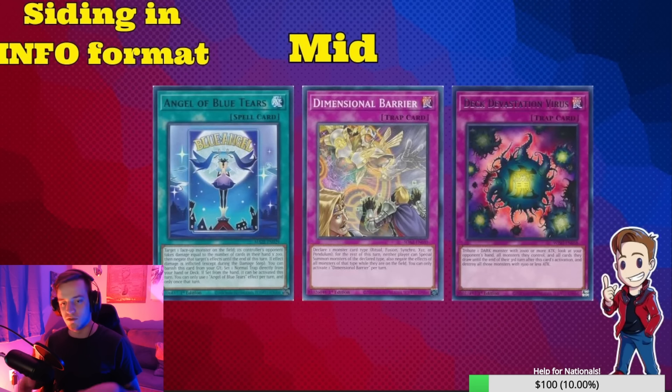The first card I'm going to talk about is Mereologic Blue Tears. I think this card is exceedingly mid, especially if you're playing something like U-Bell. A lot of times there are just so many better things to be sending in U-Bell. Blue Tears is pretty cool and it definitely does a lot, but it's kind of clunky and it takes up a couple spots in the side deck that I don't necessarily want to give up.